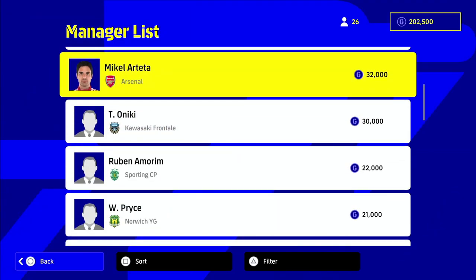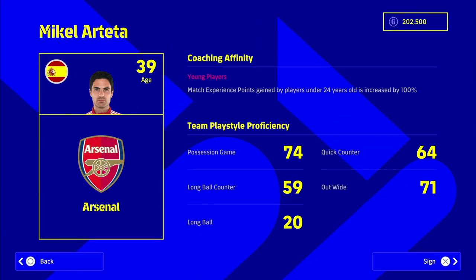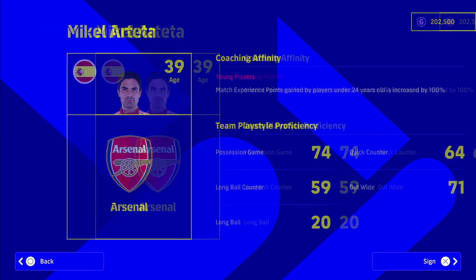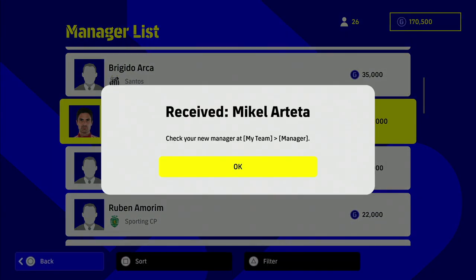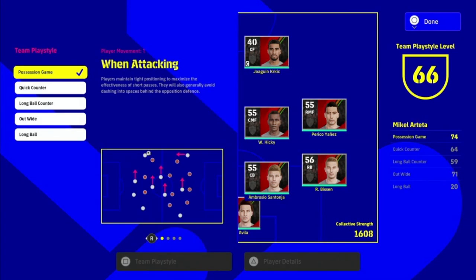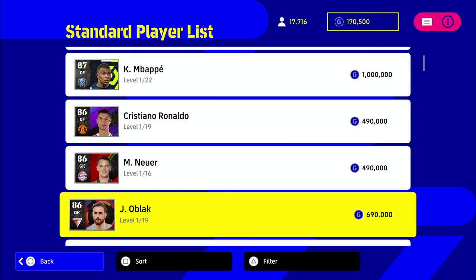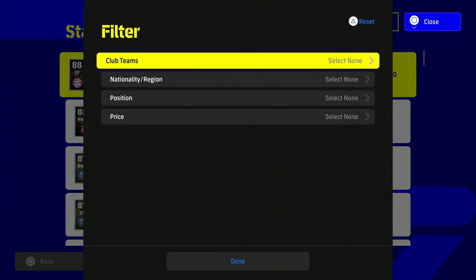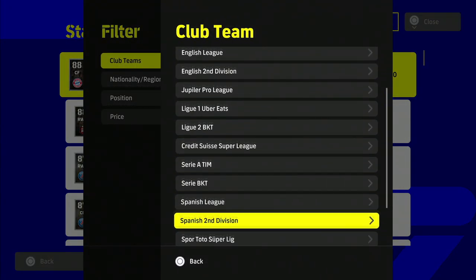We're going to filter coaches and go for one that has a boost to young players, because this squad is going to be under 24. Any player in your team that's 24 and under will get a 100% increase to experience earned from games or training under Arteta. He also gives both possession and wide play style options, so you can mix and match. Getting a manager that suits your play style is huge because you can't upgrade that yet - you can only upgrade players.